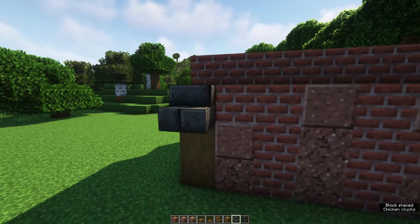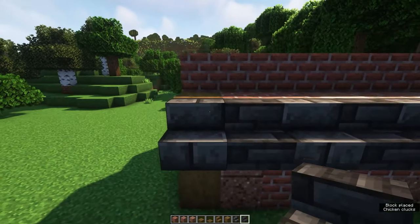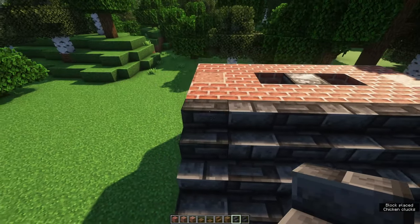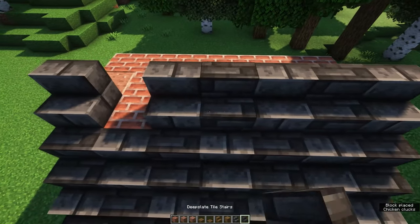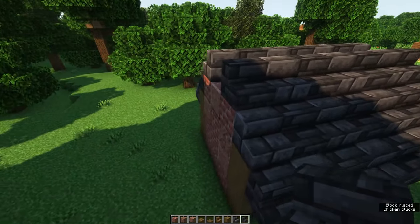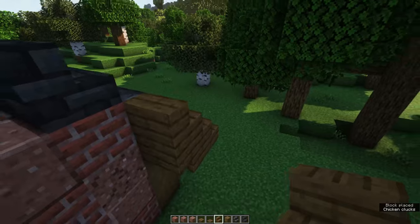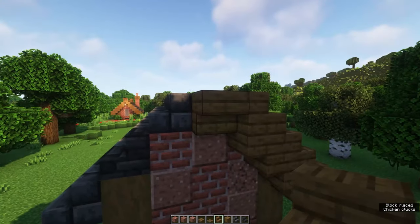Grab your deepslate stairs and alternate the stairs just like I'm doing right here, and you want to repeat this on the other side. Once the deepslate is in place, grab spruce stairs and finish off the side of the roof. This can be done with a simple stair, upside down stair kind of pattern.